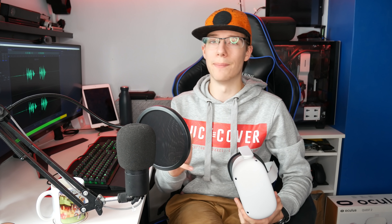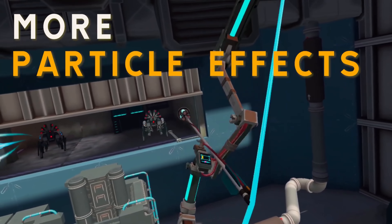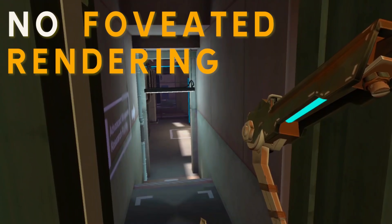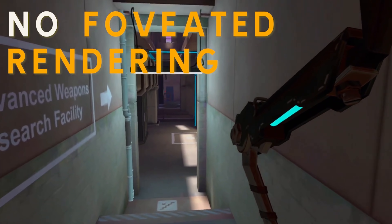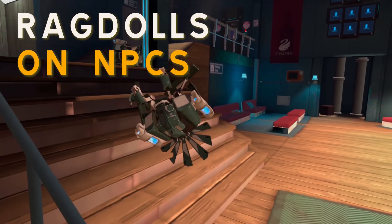Next on the list is Apex Construct. If you like adventure games, this one's for you. It has incredible bow mechanics and pretty nice visuals, and it's been updated for the Oculus Quest 2 with better visuals, no foveated rendering, new audio effects, and ragdoll on the NPCs. This game was already good as-is — them adding all of this only makes it better. For any adventurers out there, this is certainly a great game to try.